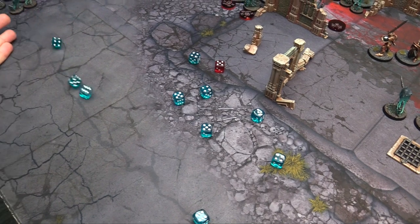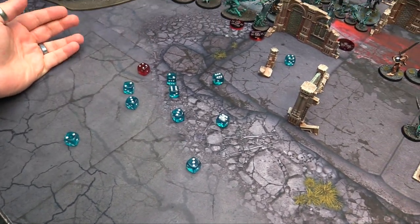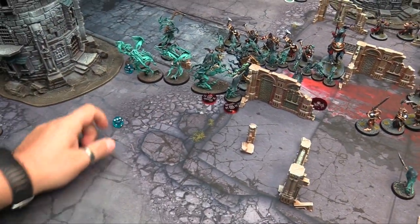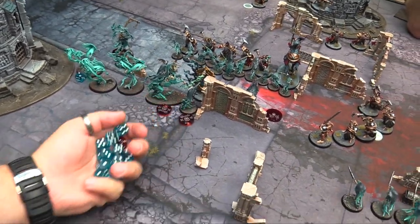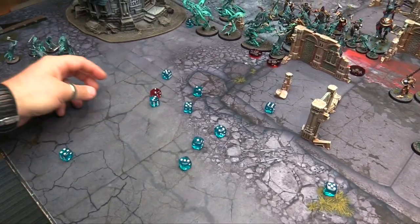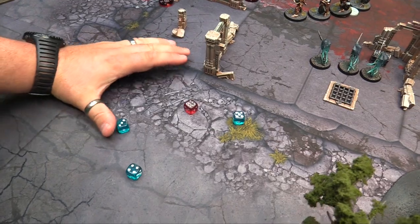Rerolling 1s to hit — 9 hits with the first roll. Second roll — no 1s this time. 9 plus 5 is 14. Hero gets an extra attack and misses — so 14 hits total. Wounding on 3s because I'm plus 1 to wound from the Nightmare Lantern. Rolled 12 wounds, rerolling the 1s, plus 2 additional — total of about 10 wounds.